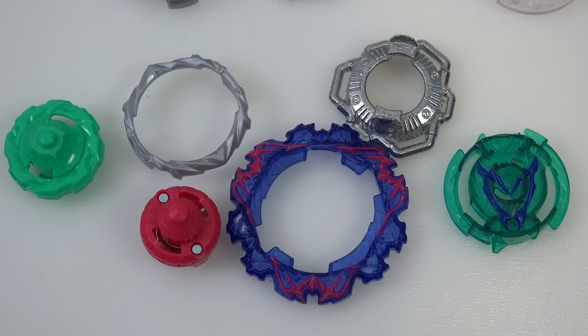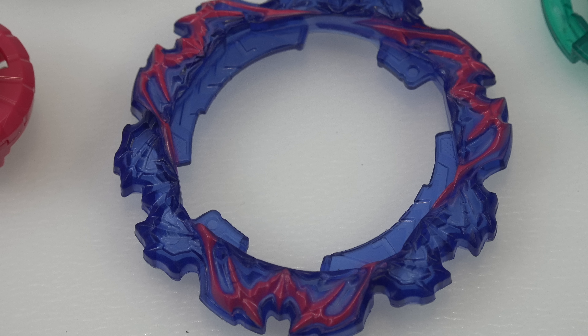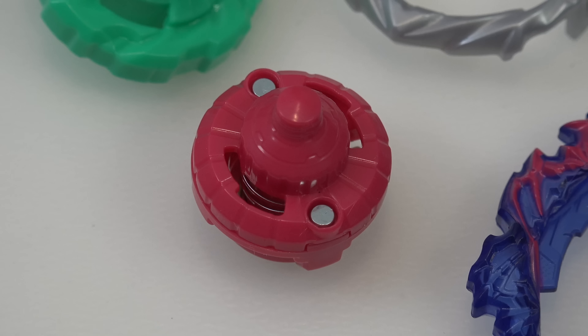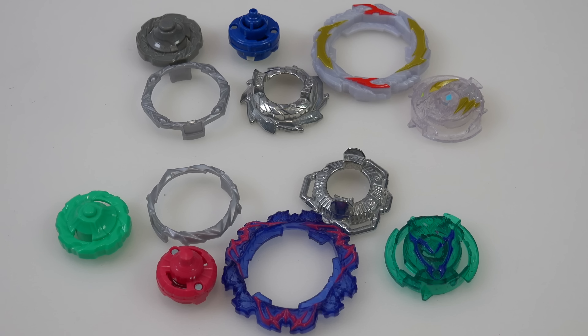Moving over to the other Bey that you probably don't care about — you're definitely not buying this dual pack for this. This is Ambush Achilles A8. The colors look pretty good. The Achilles A8 strike chip you can get from Zeo Achilles. You get the Ambush energy layer base, two gravity ring, the Equilon-Q disc, a TS-19-Q performance tip, and a D07 armor tip. From the design of these you can tell it's not as aggressive as Gambit Dragon — this is supposed to be a defense type.